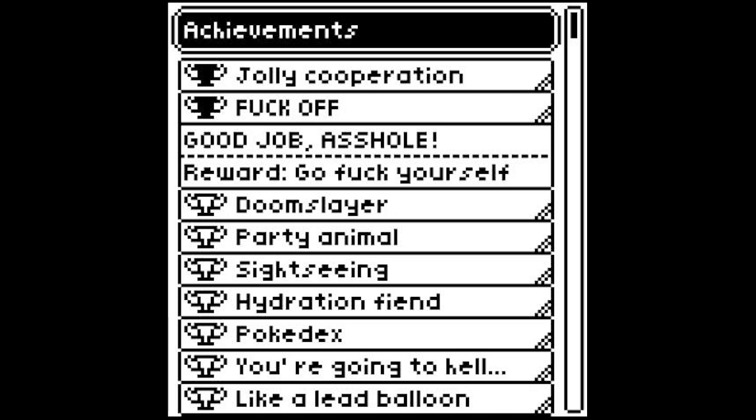Warning: This link may redirect you to harmful content. Access regardless? A screenshot of Toguchi.exe's Achievements screen. Achievements listed: Jolly Cooperation — Obtained. 'Fuck off' — Obtained. Flavor text: 'Good job, asshole.' Reward: 'Go fuck yourself.' Doomslayer — Unobtained. Party Animal — Unobtained. Sightseeing — Unobtained. Hydration Fiend — Unobtained. Pokédex — Unobtained. 'You're going to hell' — Unobtained. Like a Lead Balloon — Unobtained.